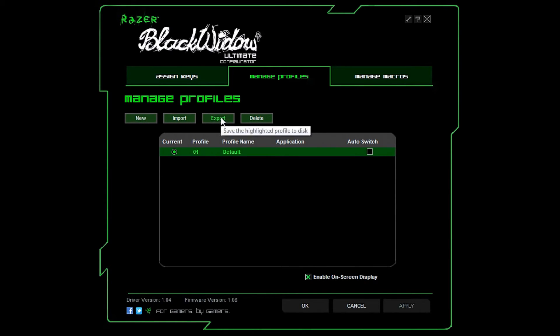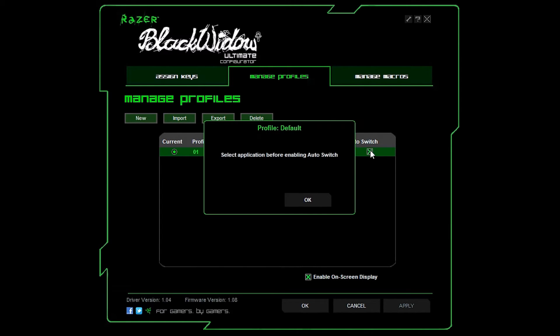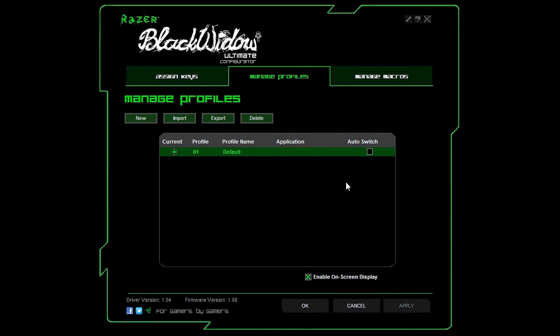Over here we have manage profiles — you can make new profiles, import profiles you already have saved, or export profiles to save on a disk, which is useful if you want to use your setup on another computer. You can also delete profiles. You can set it so that your profiles will automatically switch. For example, say you play World of Warcraft and have a profile macroed for it, and you also play League of Legends with its own profile. You can make it so that when you start World of Warcraft, that profile will automatically turn on so you don't have to manually change it.